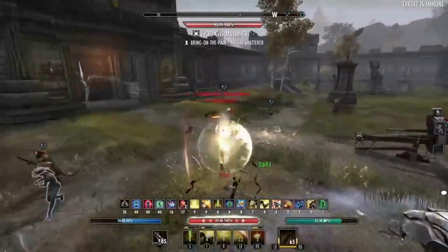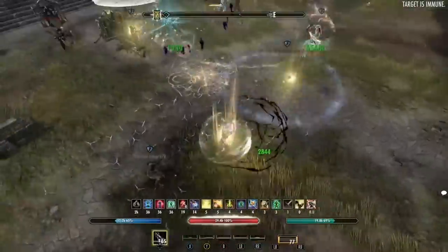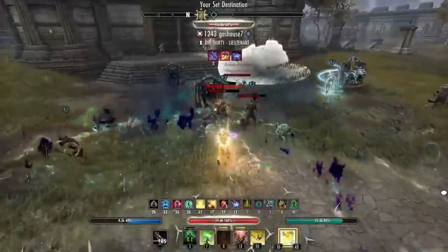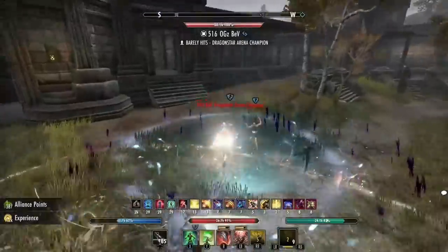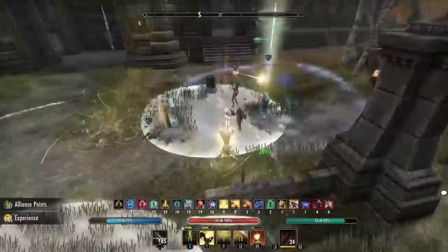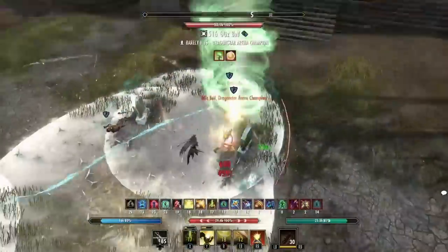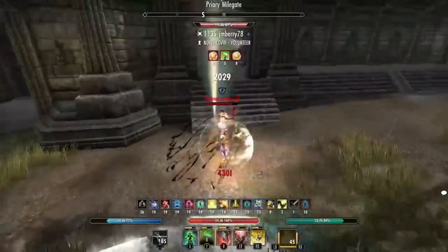This build is fun, I love it. It's tanky, it's got damage, it's got some legs — it's literally got everything I want in a stamina templar build. It's been one of my favorite stamina templar builds I've played in the last few patches. Is that because stamina templar got buffed? Quite possibly. Is it because I'm also just a fan of a sword and board front bar? Definitely.